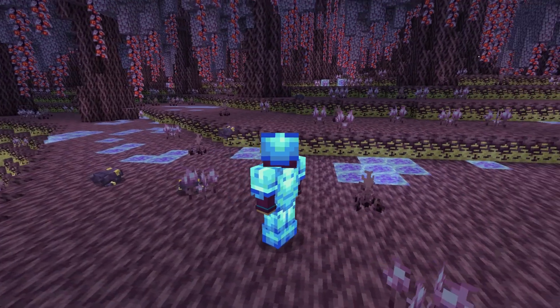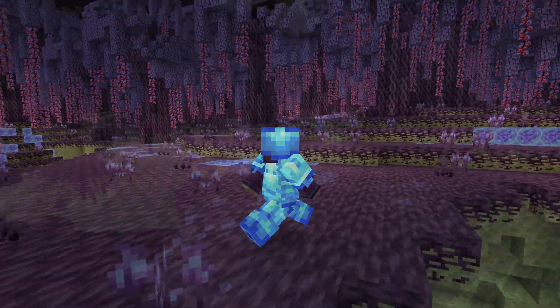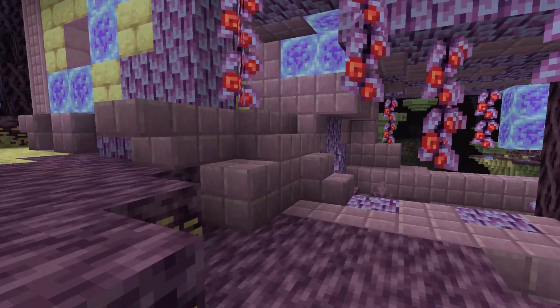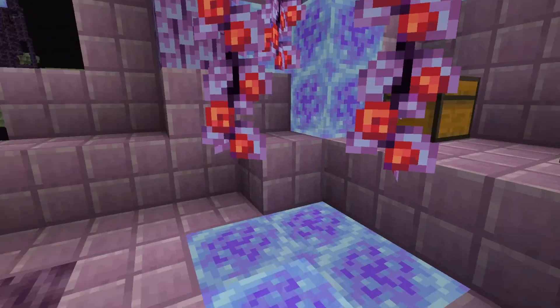While this biome is near being completed, there are still a few more things that my team will be adding to it. One of these things is a brand new crashed endship structure. These will spawn very rarely in the Enderlax Forest, and will contain loot very similar to what you'd find in a regular Endship, except there won't be an Elytra for the player to find here.